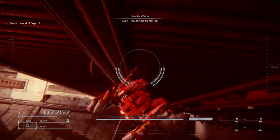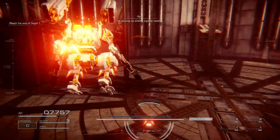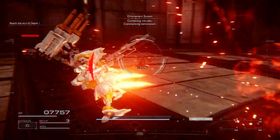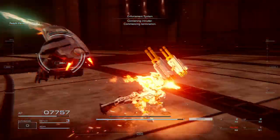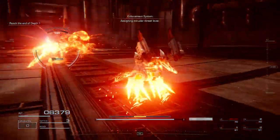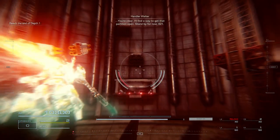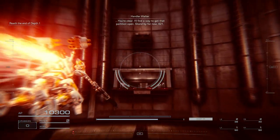Wait. The partition's moving. I'm picking up enemy signals nearby. Containing intruder. The battery's terminal. You're clear. I'll find a way to get that partition open. Stand by for now, 621.